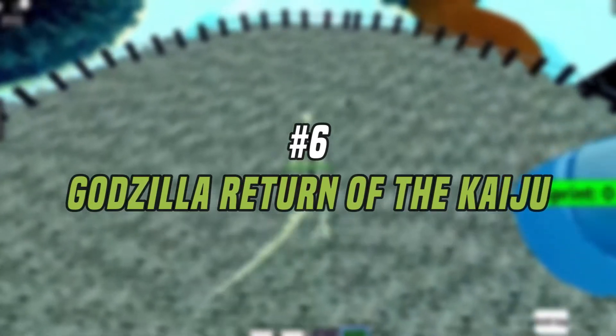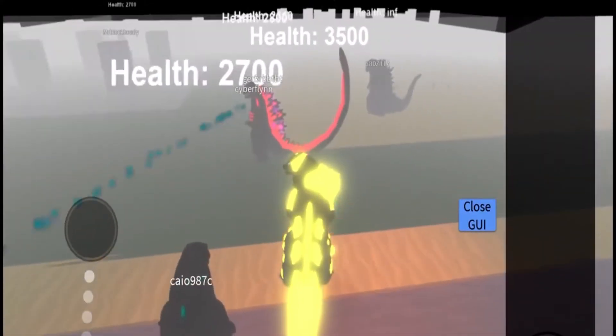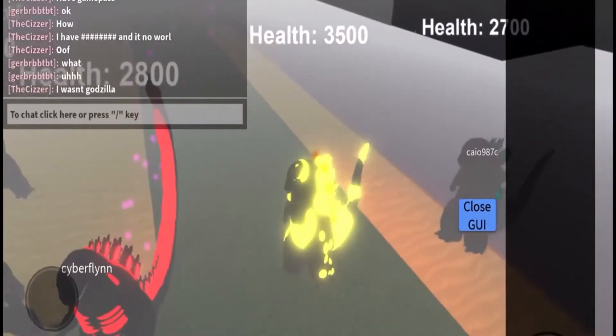Number 6: Godzilla Return of the Kaiju. This game is themed on a pretty large island. Along with that, a lot of terrains are attainable there. Players get a golden chance to experience distinctive versions of kaijus and Godzillas in-game.